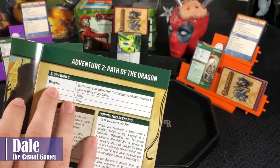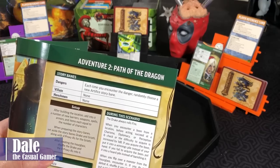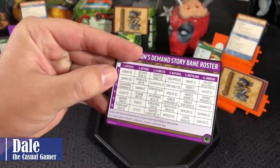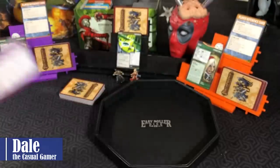There's no villain or henchman, but there are dangers. Each time you encounter a danger, randomly choose a new Artifice story bane. We've got our chart set up, so it could be a Bandit, Chemist, Clockwork Guardian, Cultist, Inferno Trap, or Poison Dark Trap.